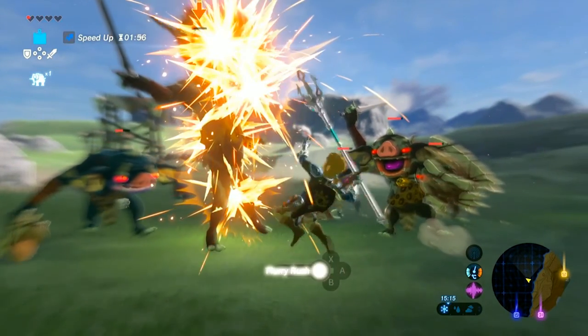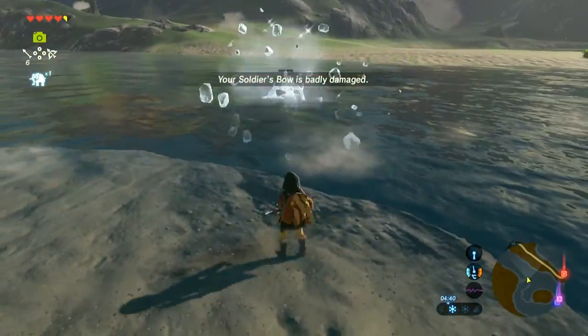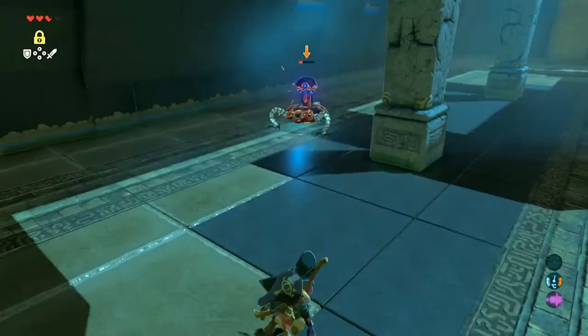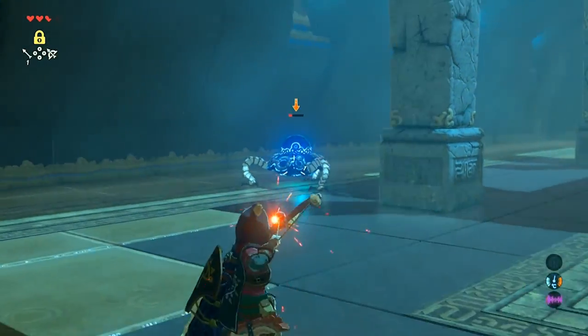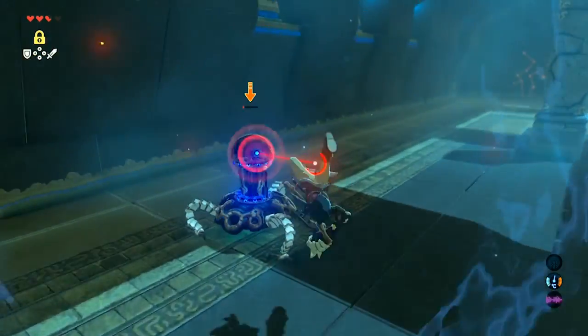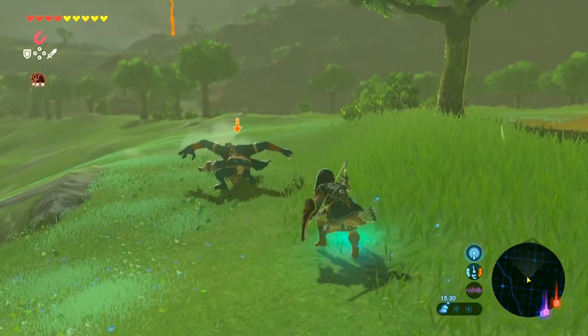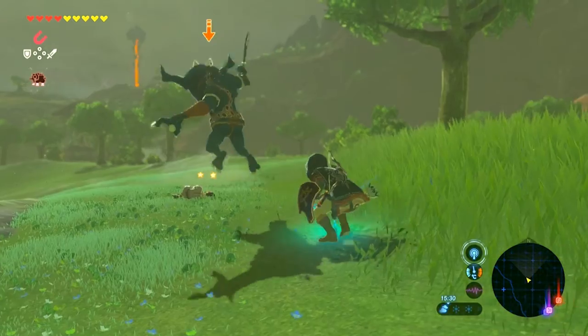Picking off enemies with a bow stealthily or in pursuit are both viable options — just be wary of the arrow types and use them to your advantage. For example, bomb arrows for splash damage, just as long as you don't get caught in the blast radius yourself. If you're looking to capitalize on some extra damage, headshots performed by the bow deal double the normal amount, along with stealth attacks from behind enemies.